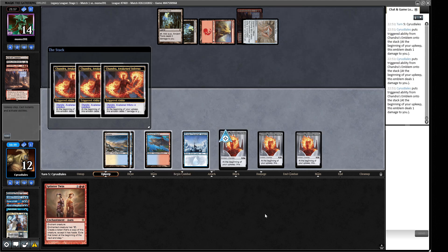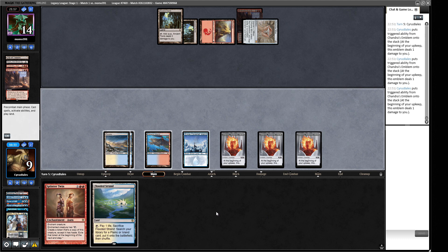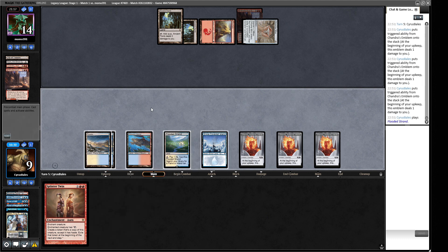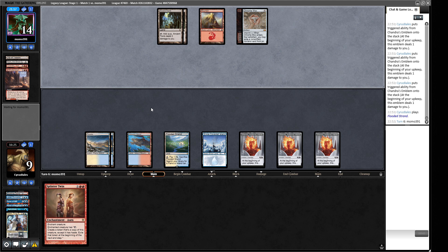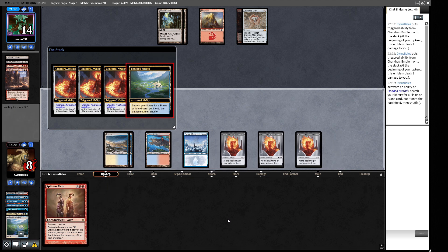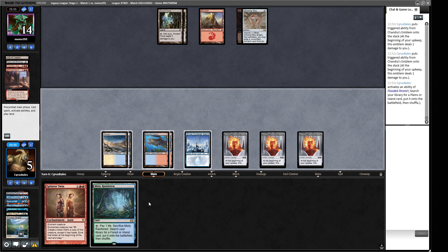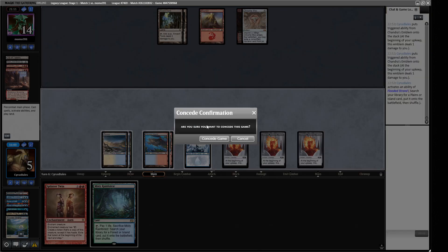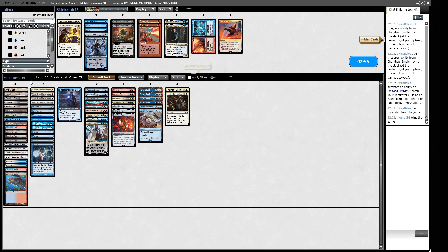Our opponent's going to kill our Teferi, but they've got no cards in hand. We drew the Ponder instead of that Hydroblast — things can still work out for us. Flood of Secrets — that's our other red source! We just need the Deceiver Exarch. We have two draw steps to put this together. We crack the land for marginal thinning. This was our last draw step, then we take three and then three the next — we're going to scoop.